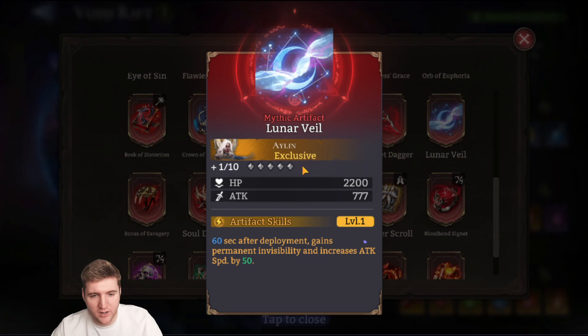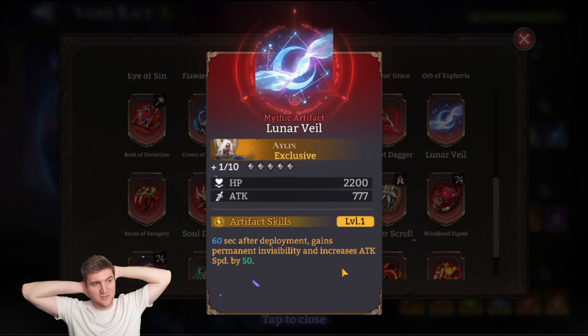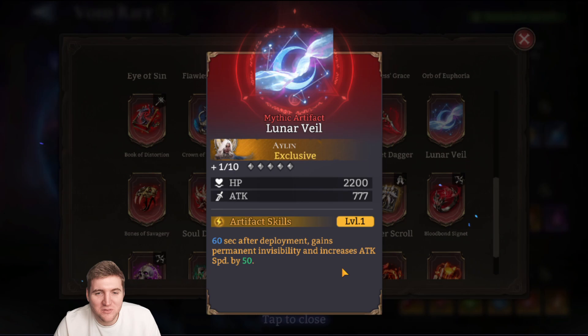Scarlet Dagger looks pretty good — both bonuses apply during her ultimate and it'll be interesting to see how much this scales with dupes. Next up is Lunar Veil for Island: 60 seconds after deployment, gains permanent invisibility and increases attack speed by 50%. What?! That's just super bizarre — I have a hard time wrapping my head around that.